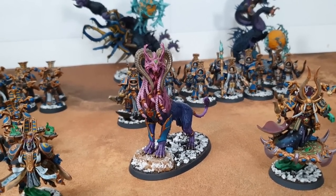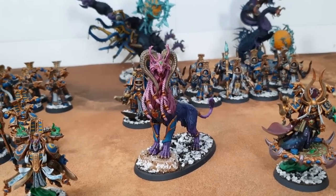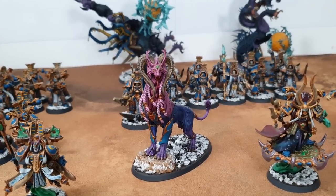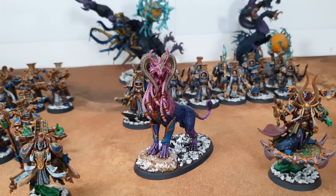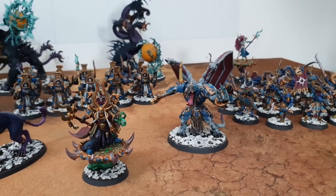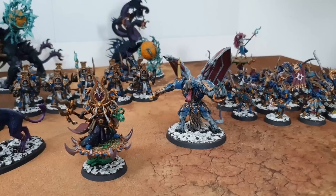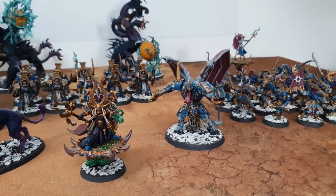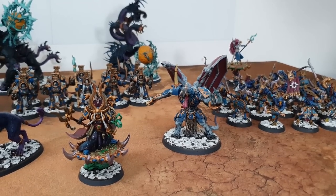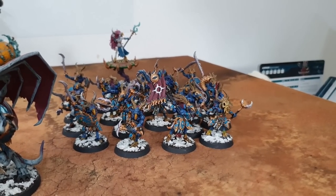The Stealth ability means minus one to hit for units within six inches — he slinks through the shadows like a pussycat. Since Daemon Princes can't lead units, keeping them alive via saves matters. They do have a 4-up invulnerable save, but you can just target and kill them now in 10th edition. That's why there are two of them — see how they work out.